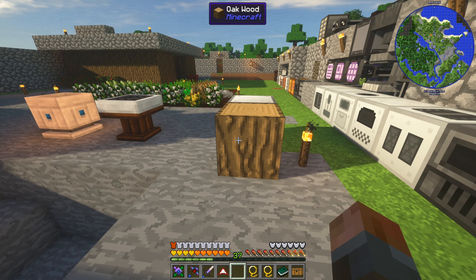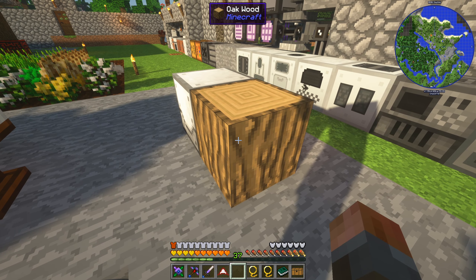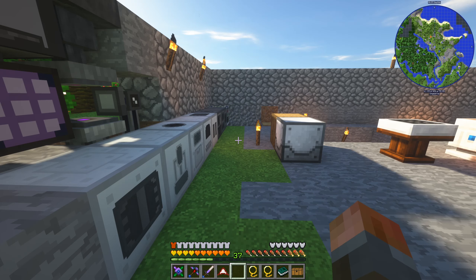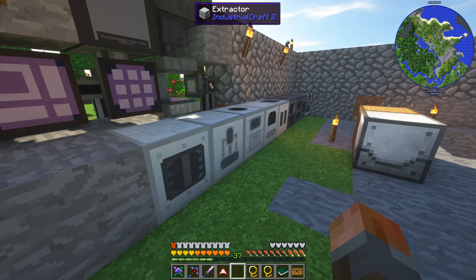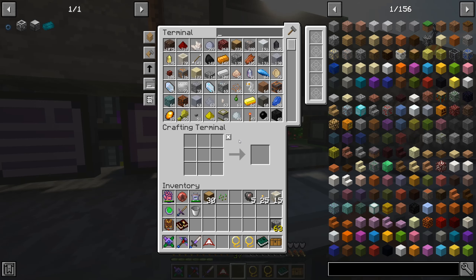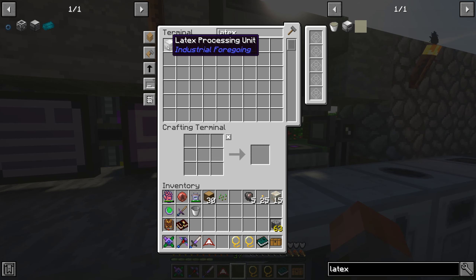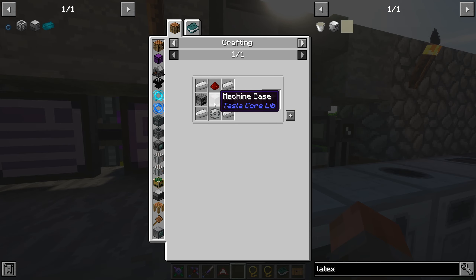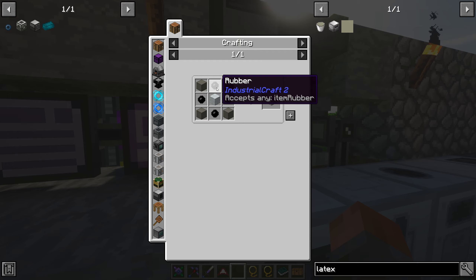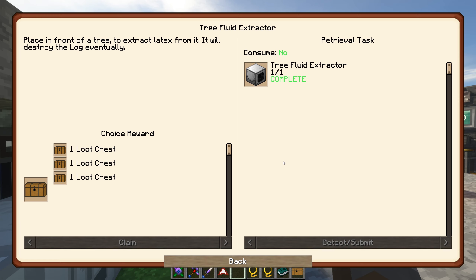Eventually this will break and when it does, you need to replace it with something - you could put some kind of block placer there. For me, I'm not too bothered about actually doing that. So I'm just going to get a latex processing unit, which is the next step in the process. I think I've got one from a loot chest already. To make them it's pretty much the same kind of stuff - a machine case is going to need some IC2 rubber, otherwise straightforward stuff.